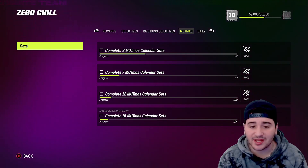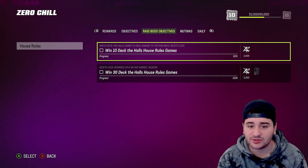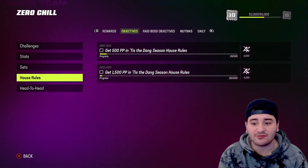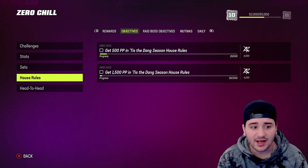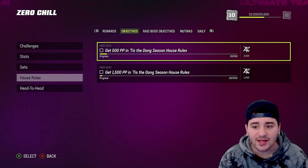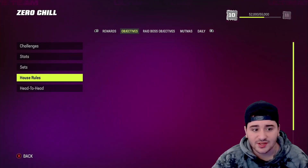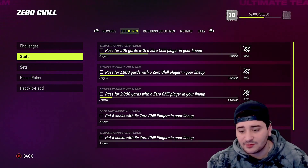Doing those calendar sets is going to get you XP because you get a bunch of presents from them, so make sure you do those and put that key in the door once your daily objectives are done. House rules games — there's a lot to grind right now but we have the whole weekend. I'd save house rules for last since they're the least important, though they do go away on the 22nd. Make sure you put those Zero Chill guys in your lineup, do your daily objectives, solos, and competitive field pass — that's pretty much it.